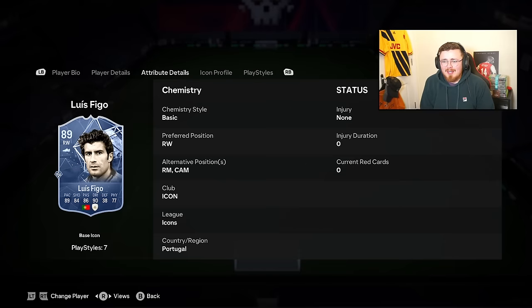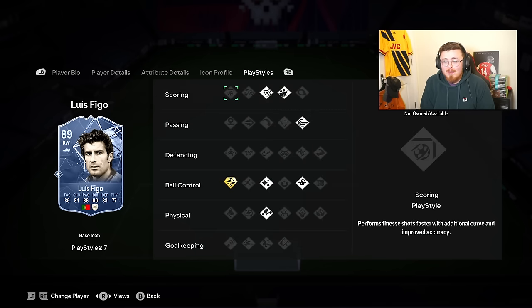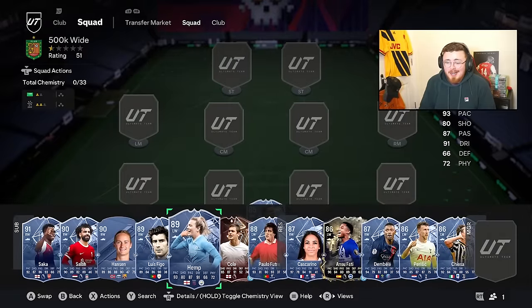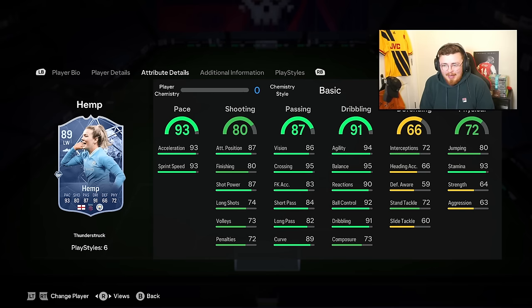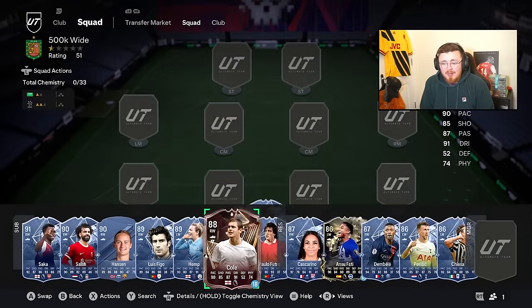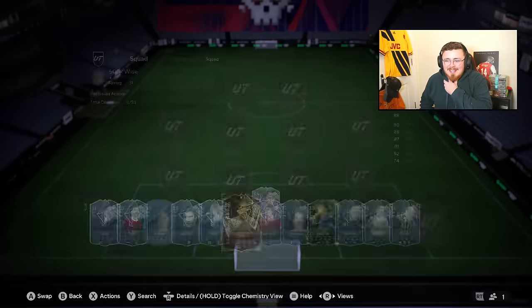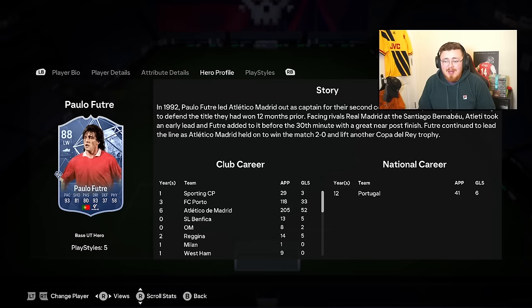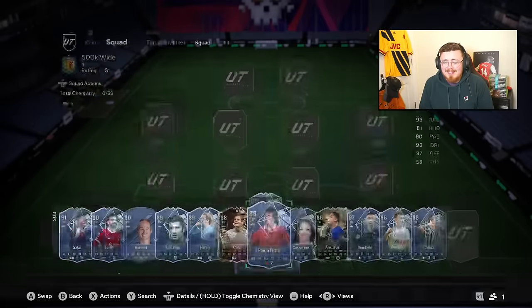Luis Figo is a crazy solid card - a bit physical at five foot eleven, great shooting, good dribbling, great play styles with Technical play style plus. Lauren Hemp is basically a sweat machine - four star, three star, great pace and ball carrying. Don't rely on shooting and composure, just get the ball, run with it, cross it in. Same with Joe Cole - his shooting is a little forgettable but ball carrying is insane with Quick Step and Technical. Similar story with Paolo Futre - Technical play style, crazy dribbling stats and pace.